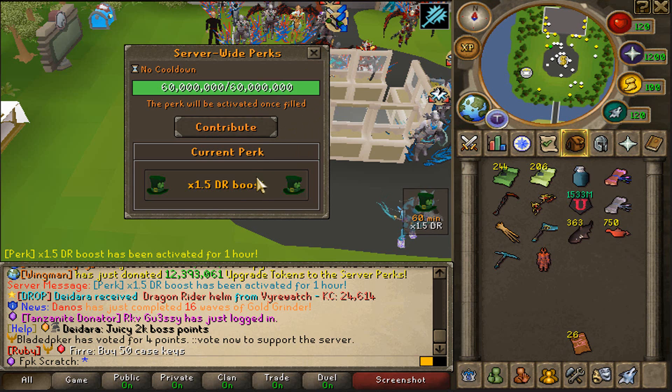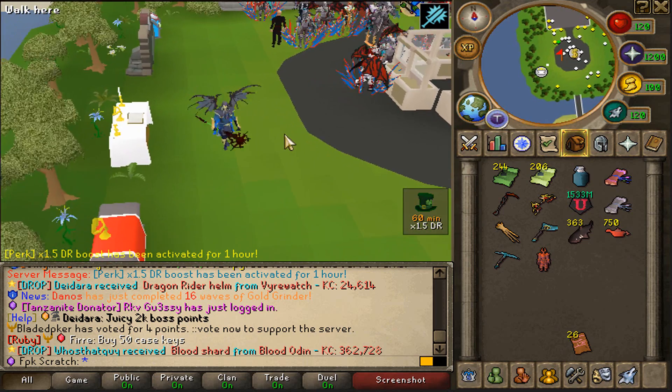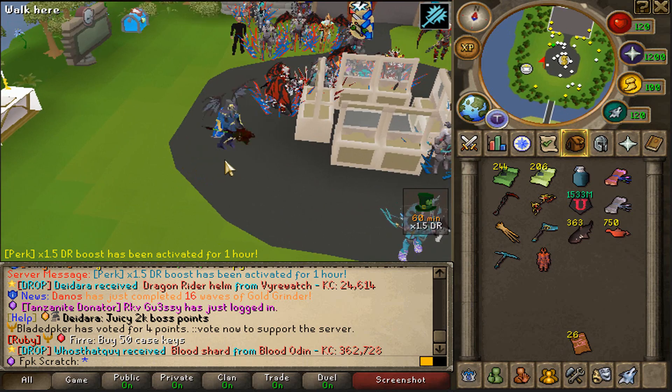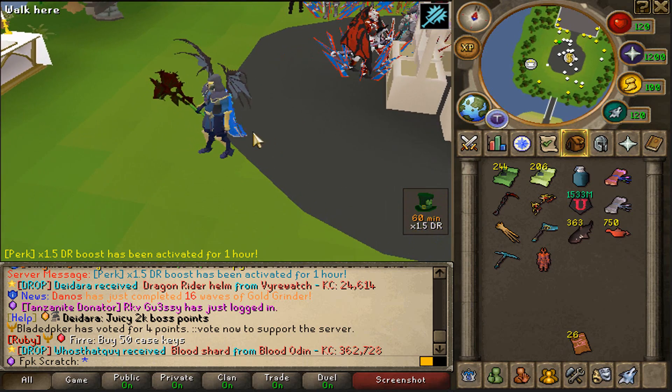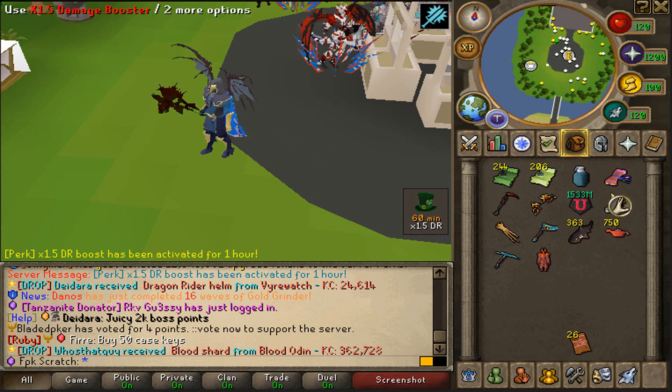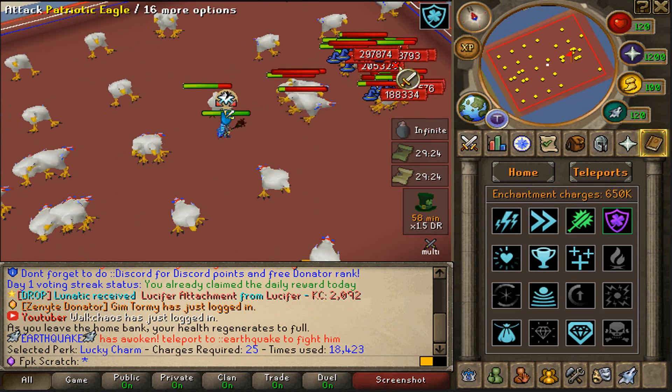The 1.5x drop rate boost has just been activated and what I will do is go ahead and kill some Patriotic Eagles, and hopefully we can get some Summer Boxes and also some Patriotic Gem drops. That is going to be the plan. We are now at the Eagles and we will start up the grind.